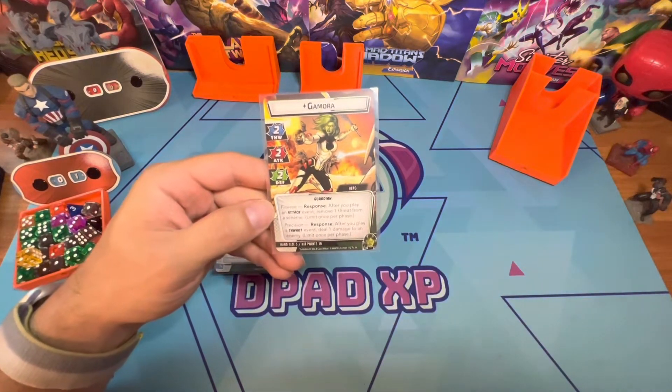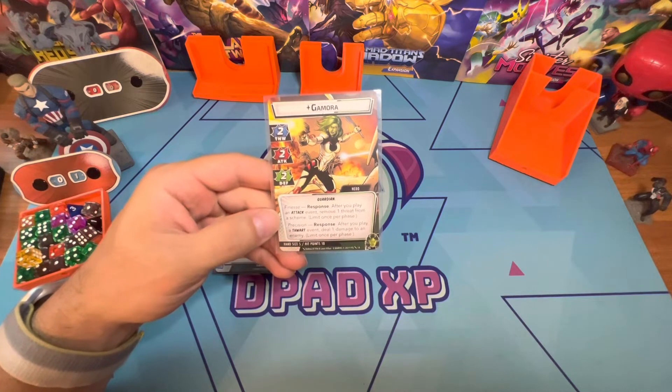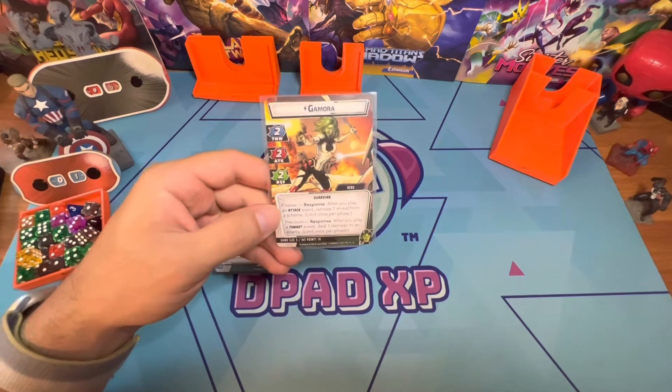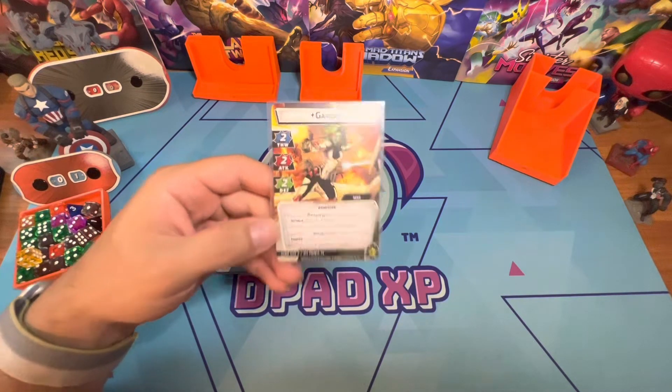Finesse is what makes her really, really powerful. After you play an attack event, remove one threat from a scheme — once per phase. After you play a thwart event, deal one damage to an enemy — once per phase. That's really awesome. She can just chip away damage, chip away thwart. You don't really have to have too many thwart cards because she passively will be doing it based on her responses.